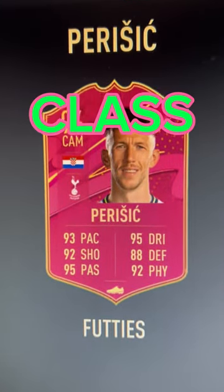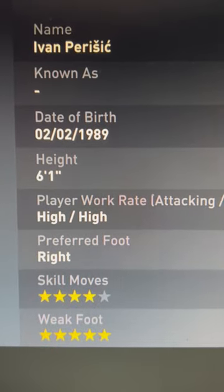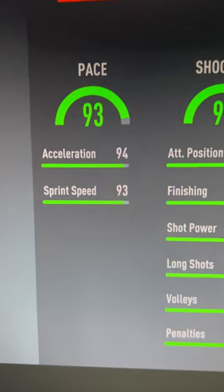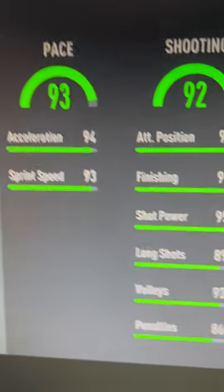This is the Paris SBC class card — fast, high-high rated, right footed, four-star weak foot, five-star skill moves. He can play CAM, centre mid, left mid, or left wing. I'm actually going to judge him from a centre mid position, because it looks like this could be a cracking card from centre mid.